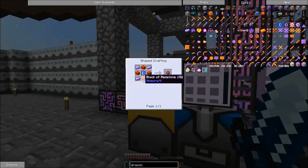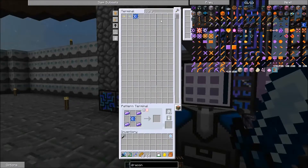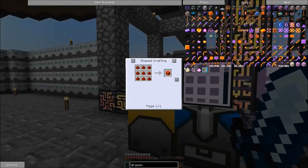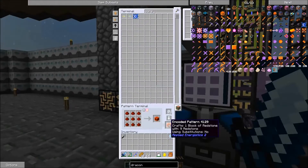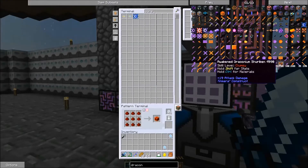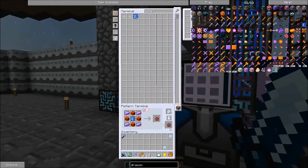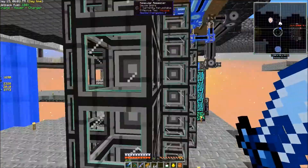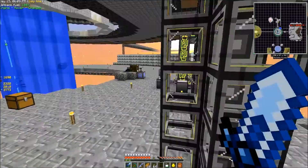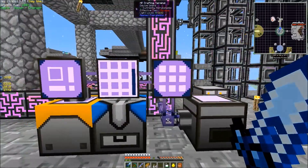It's the Redstone Core down here — the Energy Core. So it is going to need blocks of Redstone. I bet our system doesn't know how to make the blocks just yet, so we'll teach it. Then we'll teach it how to make the Energy Core. Now I'd say we're pretty well set to get our Draconic gear set up.